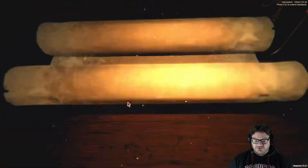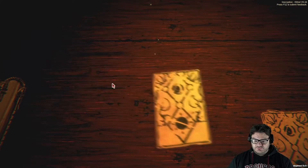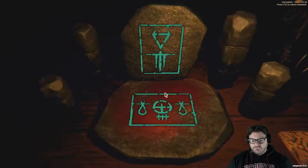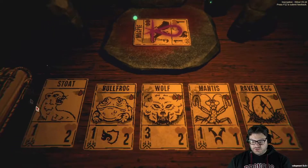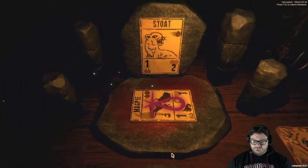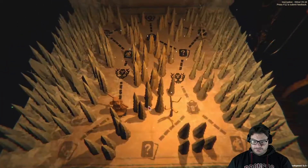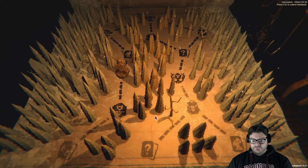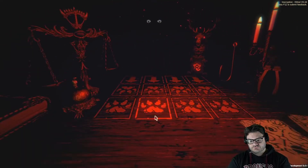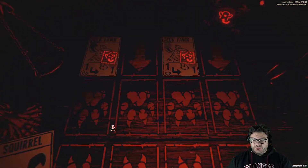I'm gonna put that hoarder sigil on something that costs one mana. We get a one-mana boom — everything's okay. Magpie, we want to put it on something so we can draw mantis later. We'll put it on stoat. Big enough stoat — hell yeah.